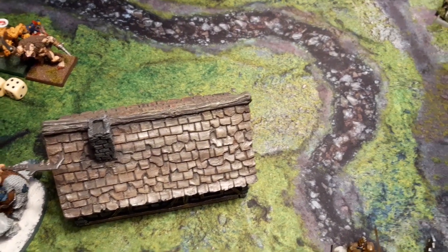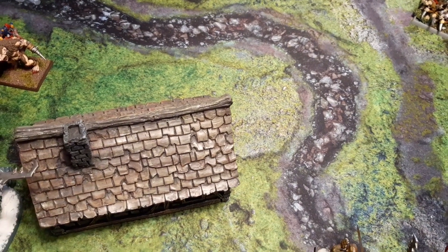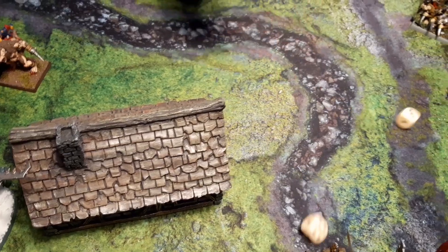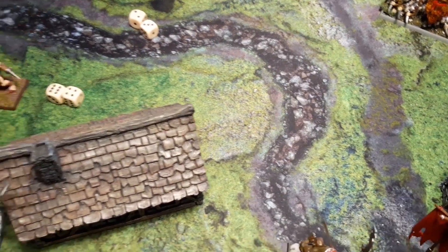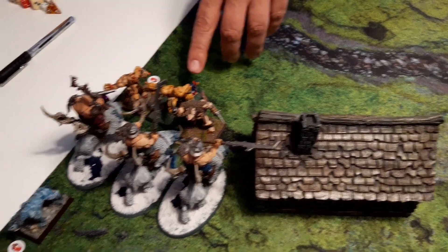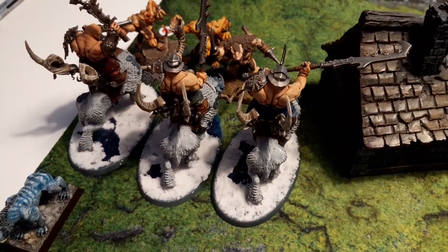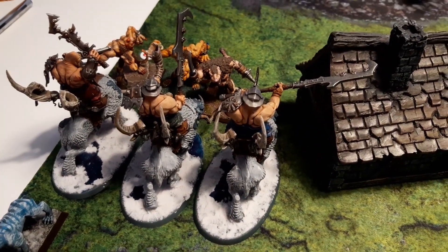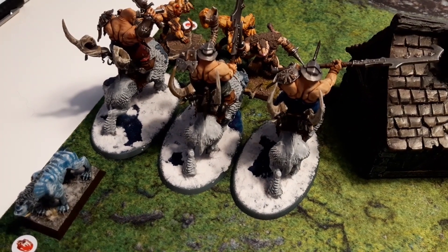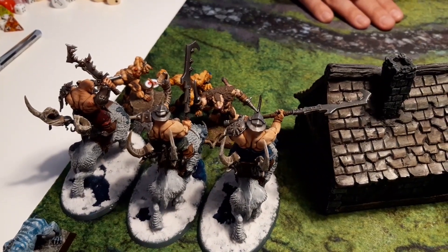The Saber Tusk is fleeing through a nearby unit. Rolling 7 for the flee distance. I charge and roll 5, bringing me right into them. Do they have to fight a battle now? Consulting the rulebook — we need your help David. The Mournfang unit hadn't fought already, and the Saber Tusk was wiped out. Let's look it up.